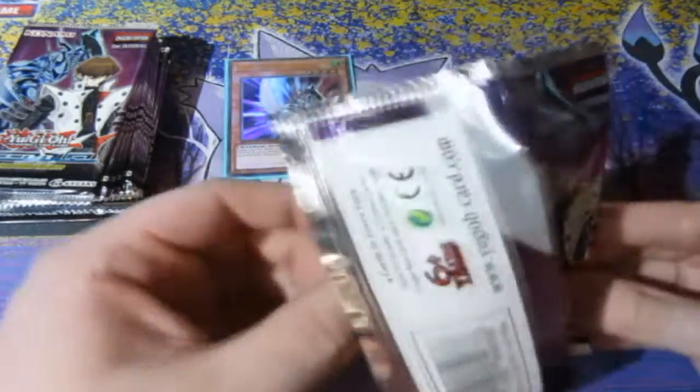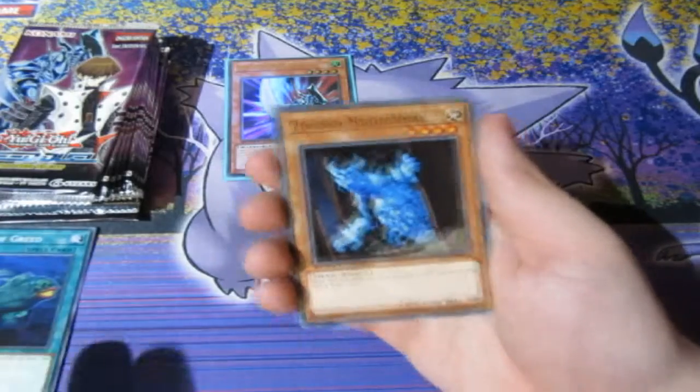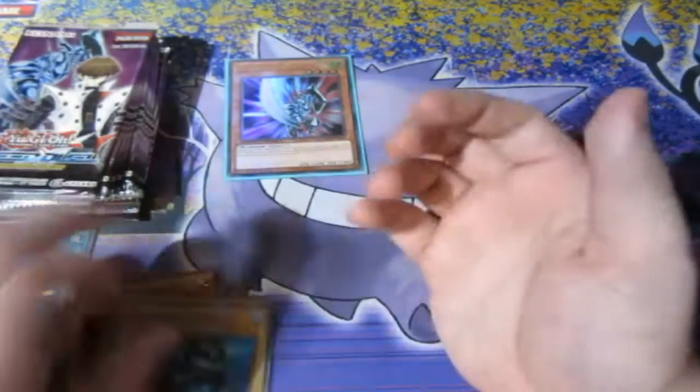First pack in and we get one of the ultras — that's a good start right there. I'm only asking for two holos, so there we go. We also get more Way of Greed right in the get-go. I'll put them to the side to see how many I can get. Nightmare Beast and a few others as well.